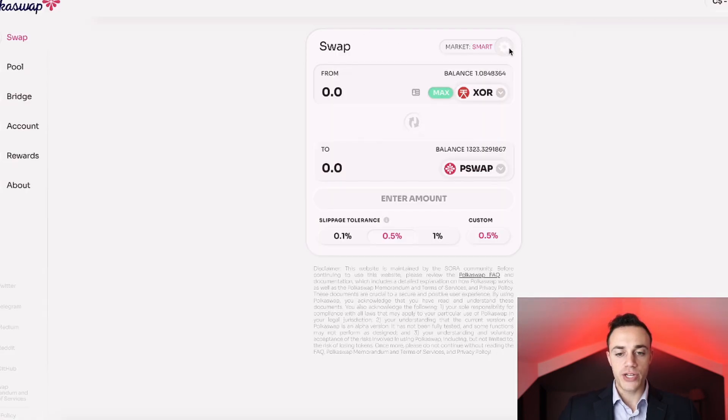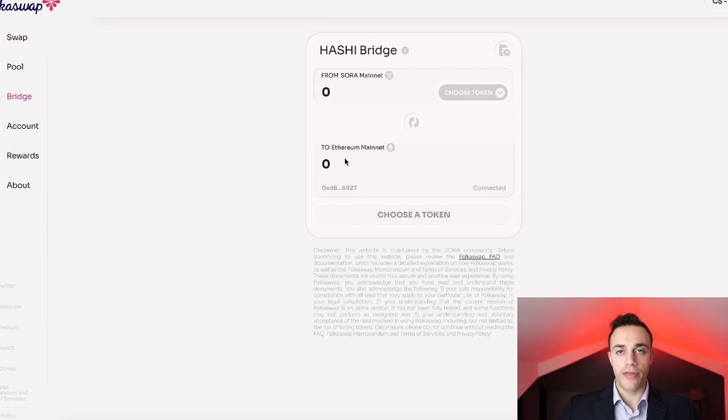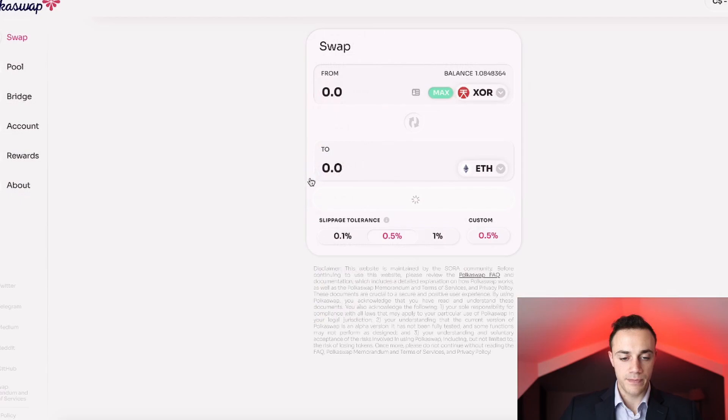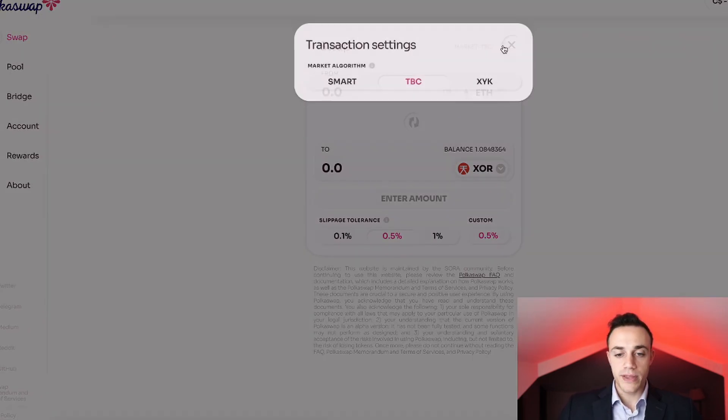If you wanted to do that, you would hit the gear in the top right and select token bonding curve. You can bridge Ethereum from your MetaMask wallet and buy XOR using Ethereum on the token bonding curve. The token bonding curve essentially governs the price of XOR, and it's important to have reserves of ETH, DAI, PSWAP, and VAL in it — so they reward you for putting your ETH in the token bonding curve and buying XOR. We're not going to be doing that in this video.